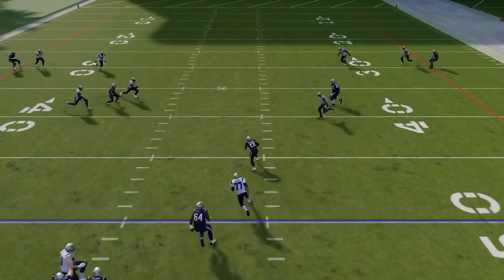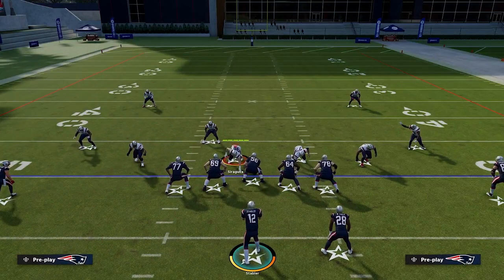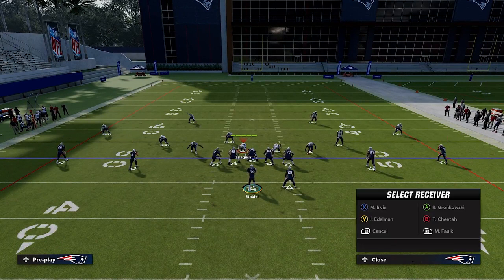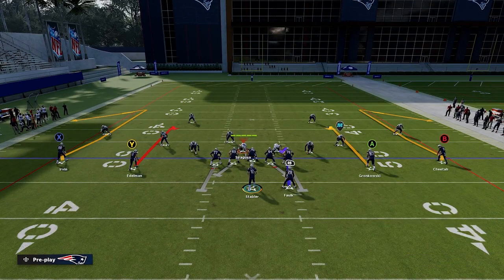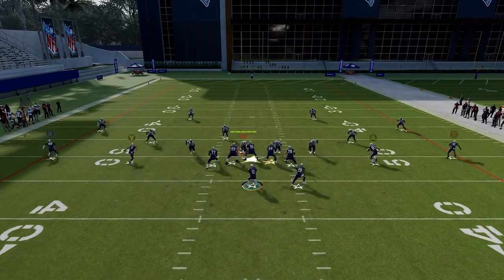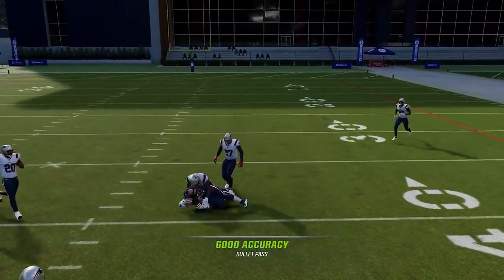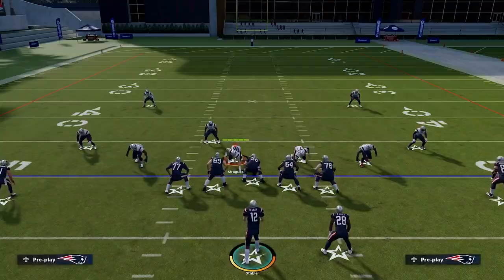You can also run this to the right side of the field. If they're running cover four and the user's dropping to the left, you have the curl route to the inside tight end. It's a very simplistic concept but very effective against cover four.